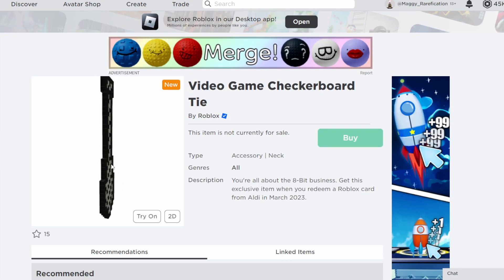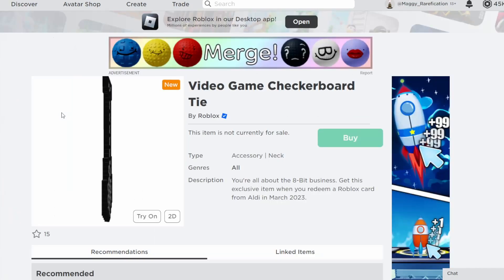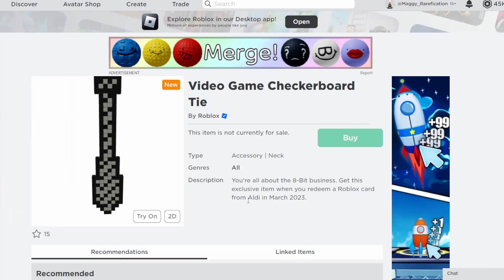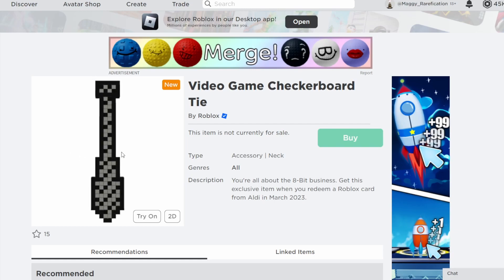Starting off we have the Video Game Checkerboard Tie, which is a retexture of the Video Game Tie currently on sale. It's a pretty cool looking one, and you can get it from Aldi in March 2023. Because Aldi typically doesn't carry Roblox gift cards in their stores, this is going to be a very rare one — probably getting fewer than 5 owners this month. Pretty unfortunate, but it literally looks pretty nice.